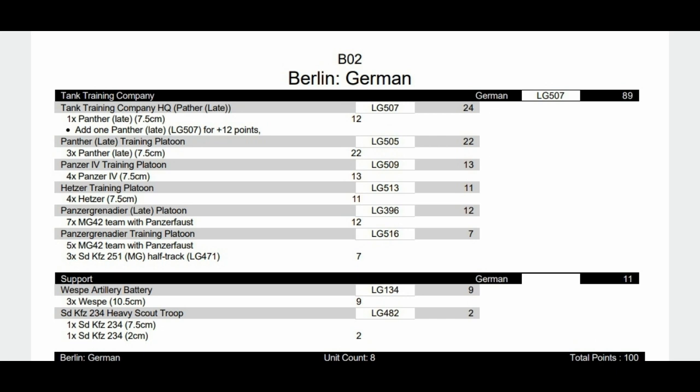The Tank Training Company is again a formation that can have loads of different possibilities. I've gone with two Panthers for the HQ. Even with taking a Panther you can add so many different options — Panzer IV, Panther, Hetzers, Stugs, anything you want. I have a Panther training platoon, a Panzer IV training platoon, a Hetzer training platoon, and Panzergrenadiers. I use the Ardennes ones because they know what they're doing and they want to be there. Then we have a Panzergrenadier training platoon — not a full unit because they're tight on points — but they do have half tracks. We again have our Vesps, our heavy scout unit, and a lot of different units to look at for this formation.